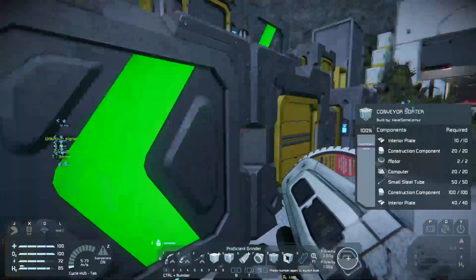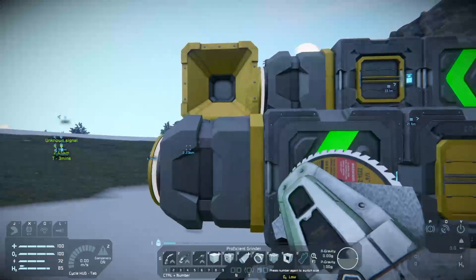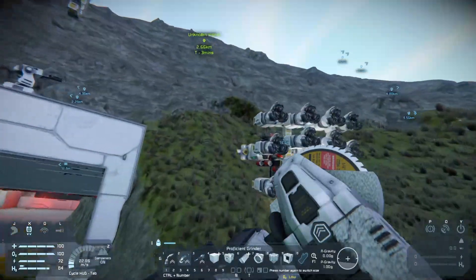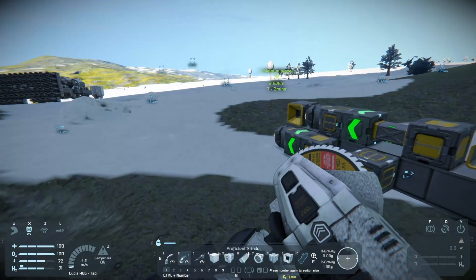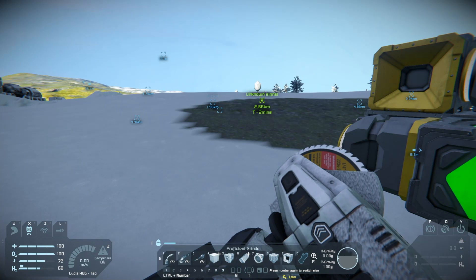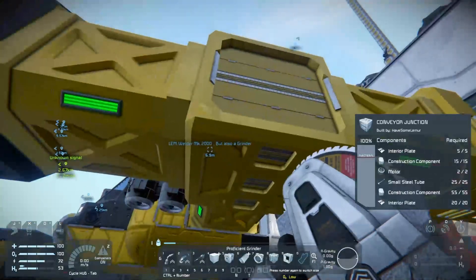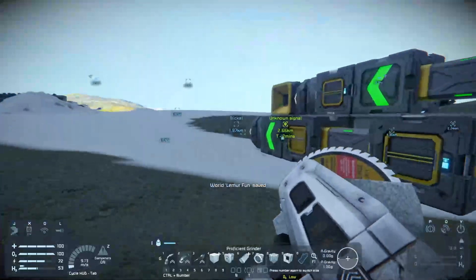Now you understand how to work sorters, connectors, and the control panels. The biggest thing to understand about connectors is that certain items don't go through small connectors. These small conveyor tubes, junctions, and similar components cannot carry every type of item. Specifically, the only things they can carry are basic weapons, ammo, computers, construction components, explosives, motors, reactor components, thruster components, and all types of ore and material.